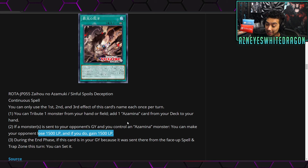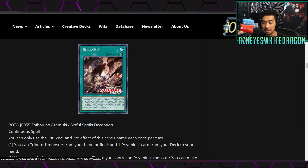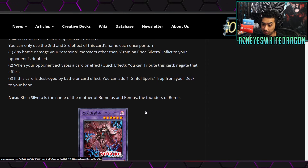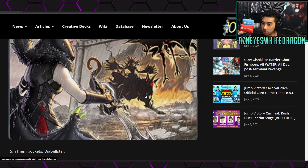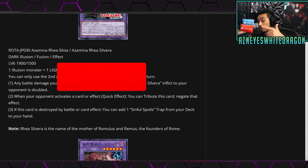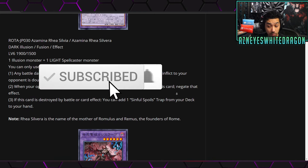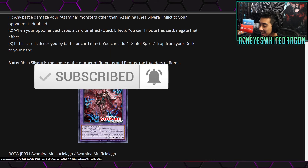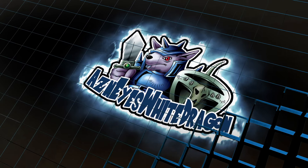I'm really curious to know what you guys think about the Azamina archetype. It's literally all fusion monsters and they're not too bad — I'm curious to see where this archetype goes. That's gonna wrap up the brand new Yu-Gi-Oh card reveals. Let me know your guys' thoughts. I'm glad we finally have some new Yu-Gi-Oh cards because we've been dry for a while. If you guys enjoyed the video drop a like, and if you want to see gameplay of this or more stuff in the future, hit subscribe and the bell so you don't miss out. I'll catch you guys in the next video.